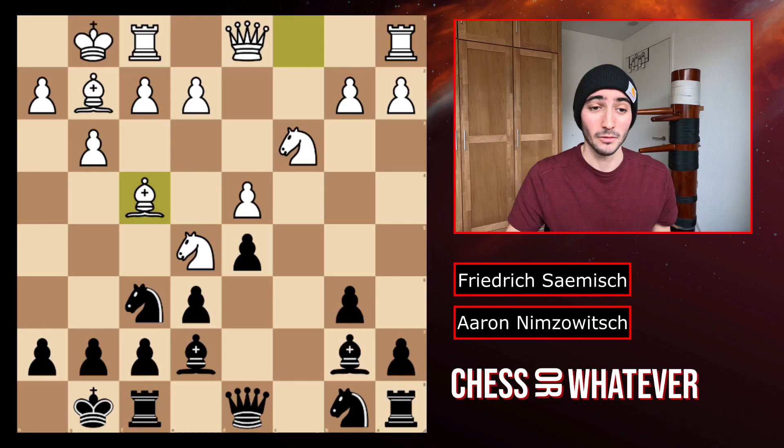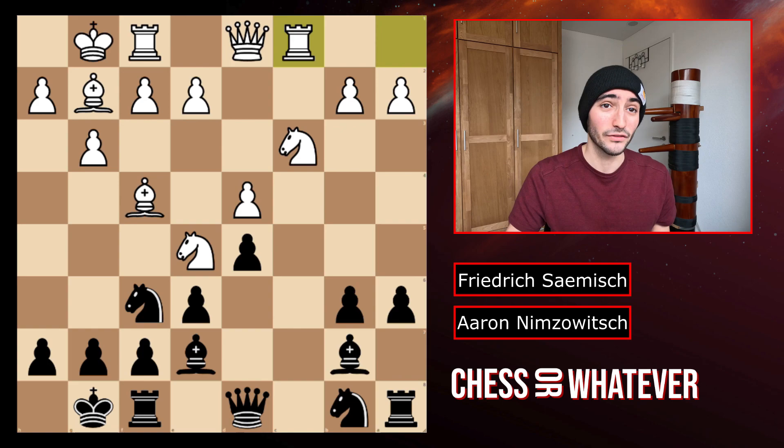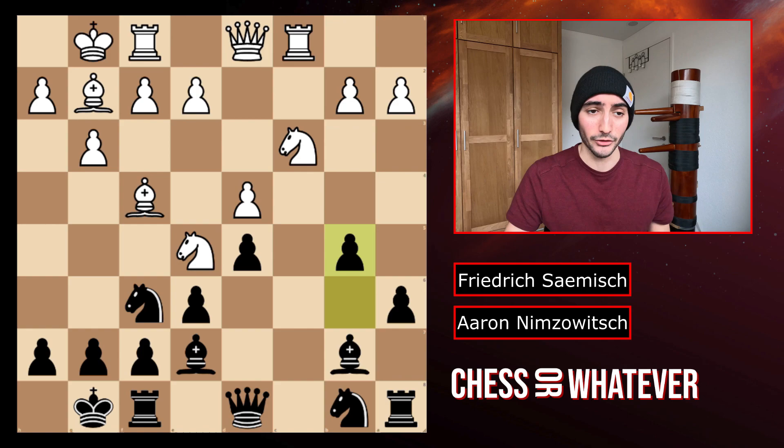But black plays a6 first. We have rook to c1 and b5, slowly getting more space on the queenside. The queen is coming out. And now finally Nimzowitsch plays knight to c6, trying to trade off the knight. White trades it off and plays h3.